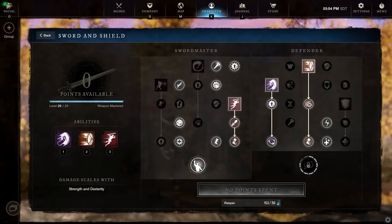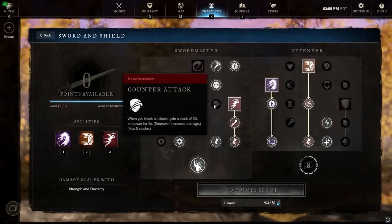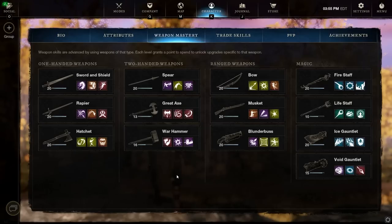Precision gives more crit chance. Confidence gives additional damage when at full health — this is kind of the flex spot; you could go Counterattack for the empower instead. And Critical Precision gives 20% haste when you land a crit, which is very important for this build. With Keen Speed on the back bar and Critical Precision on the front bar, you can easily stack around 40% haste, which is very good for PvP. And finally, Leadership for that flat 10% damage bonus.